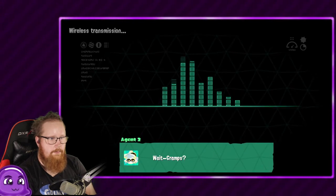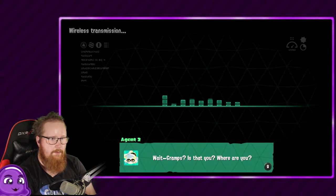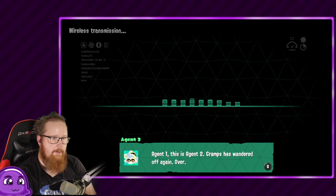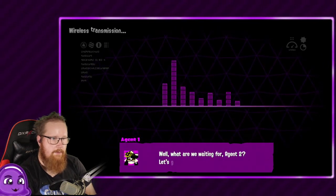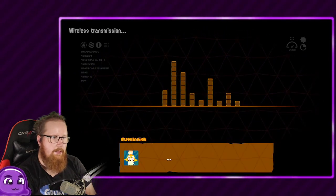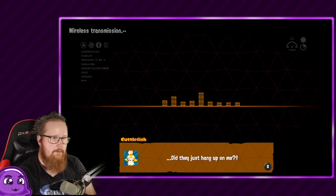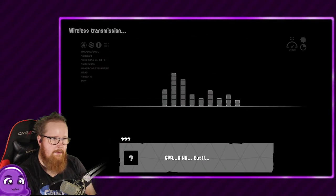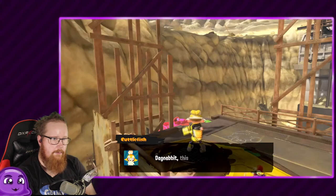Agent 3 over. Wait, Grams — is that you? Agent 2, where are you? Agent one and two. Grams has wandered off again, over. Well, what are you waiting for Agent 2? Let's go collect him. Stay fresh. Do they just hang up on me? Callie! I found you.